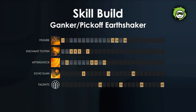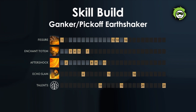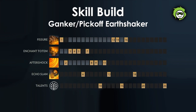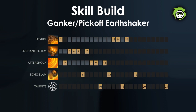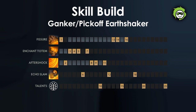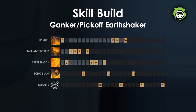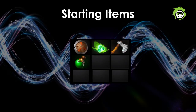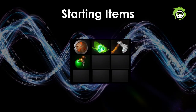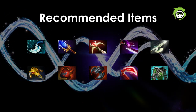The skill build for a physical damage Earthshaker is as follows. With this build, Earthshaker is suited to gank and pick off enemies one by one, mainly utilizing the bonus damage of Enchant Totem to burst down single targets and using Echo Slam and Fissure for teamfights. This type of Earthshaker requires a lot of farm to be effective and therefore has to be played as a mid laner or offlaner when going for this build. Since you're playing in a core role, the starting items would look something like this. And these are the recommended items for a physical damage Earthshaker.